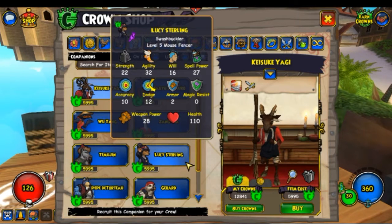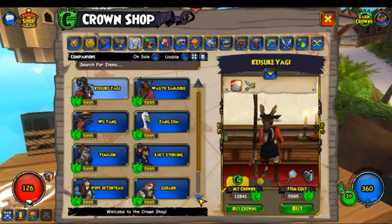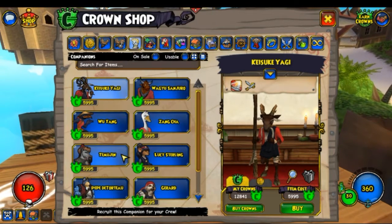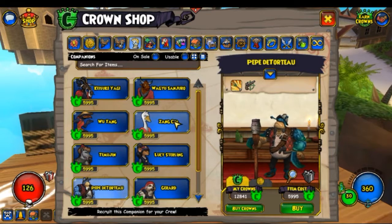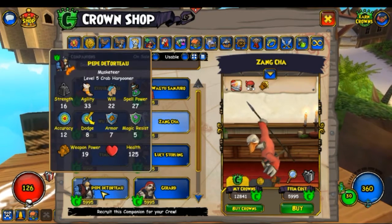Lucy Sterling is honestly not that great - she's not the worst, but she's honestly not that good either. Of all the companions you can currently buy, Temujin, Wagyu, Pepe, and maybe Zhang Cha - those are currently the best options you have to buy.